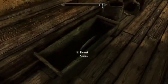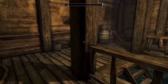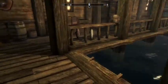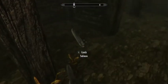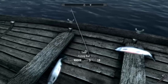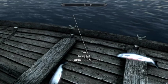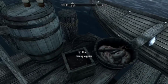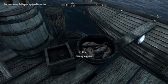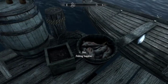Hey there, welcome to the complete Skyrim fishing guide brought to you by KeenGamer.com. It's a fantastic mechanic recently added to a fantastic game. Here we are just outside Honeyside house, player canal in Riften, where you can find a fishing rod and a fishing spot. It doesn't have to start here, but why not start your quest lines right here. Equip your rod like it's a sword.